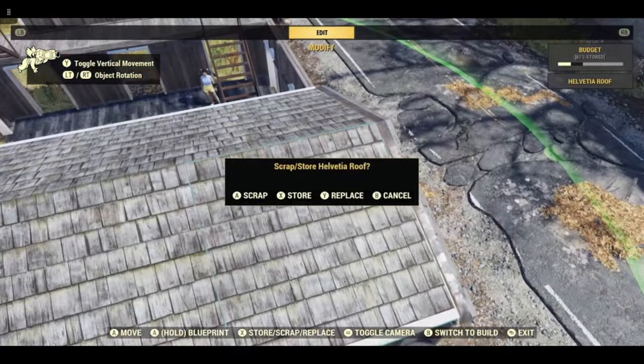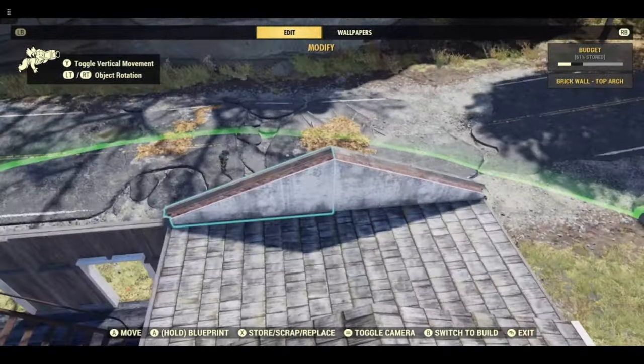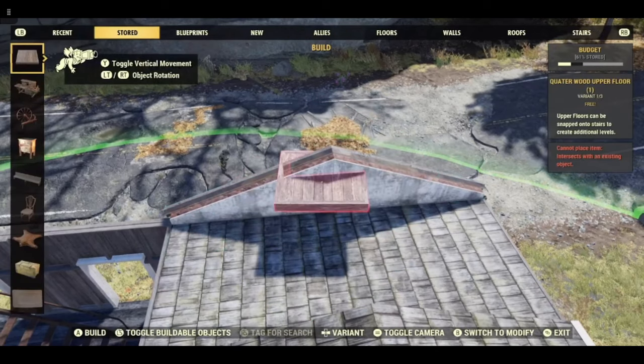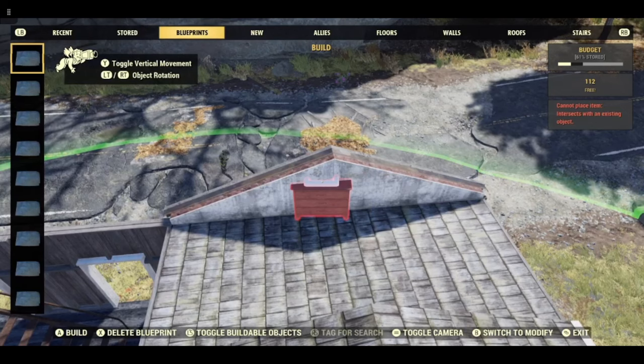We need to destroy the top wall arches. I tend to flatten the roofs to do this. Use a flamer trap or ask a friend to get in PvP with you and they can destroy them.